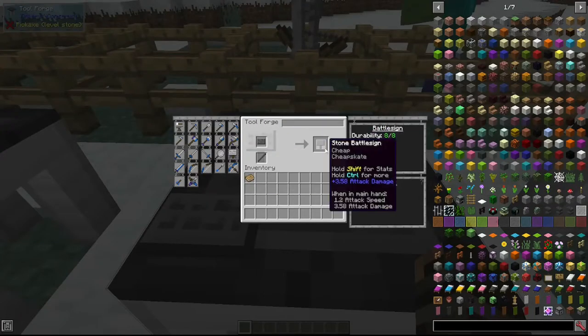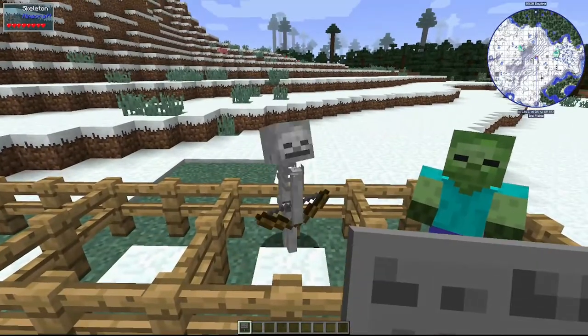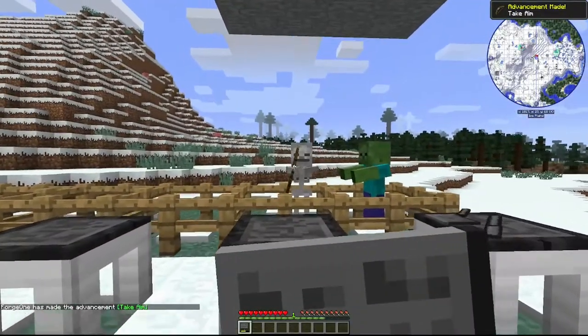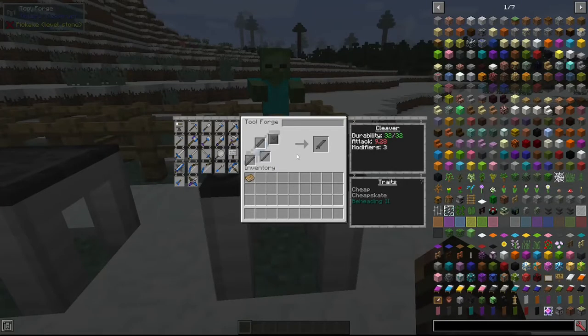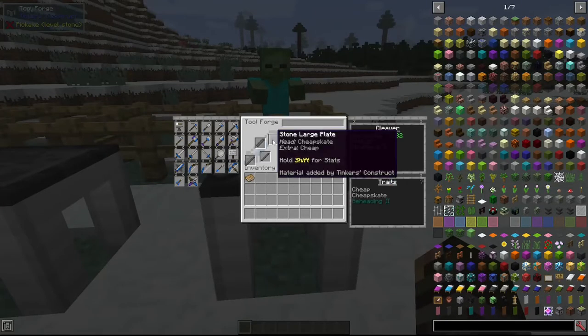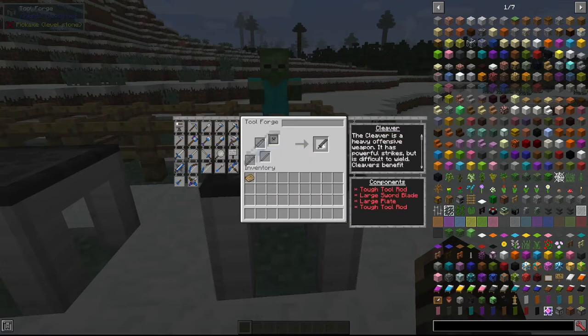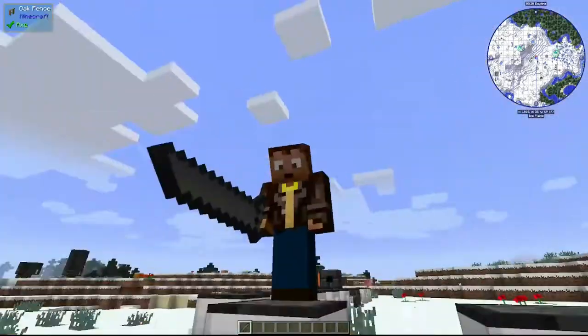Next we have the battle sign, made with a sign plate and a tool rod. It acts as an offensive weapon doing a little bit of damage, but it also acts as a shield — hold right-click and it will knock back any projectiles. Now we have the cleaver, made with a large plate, a large sword blade, and two tough tool rods. It's a very big, heavy weapon.